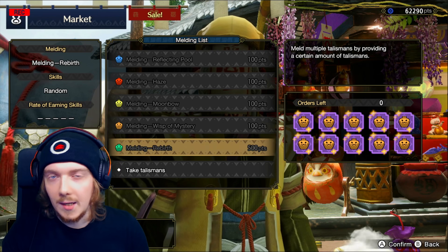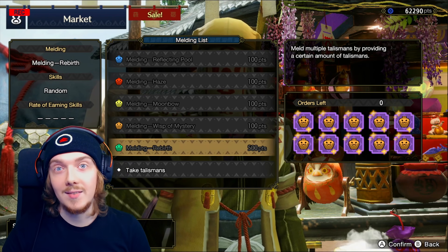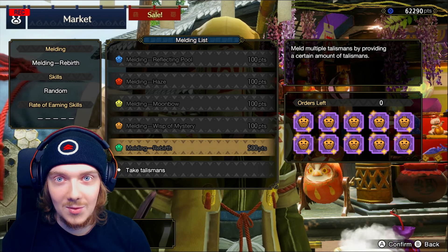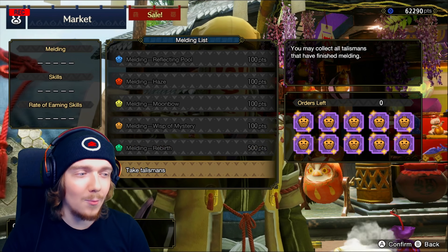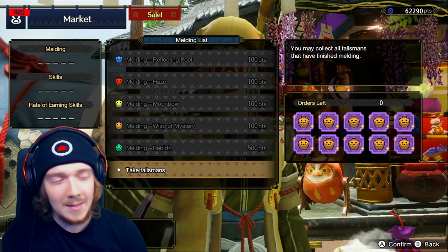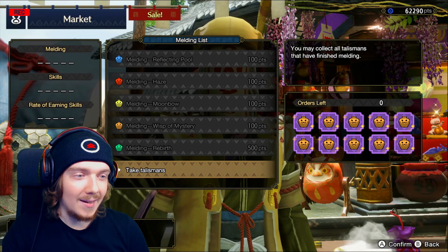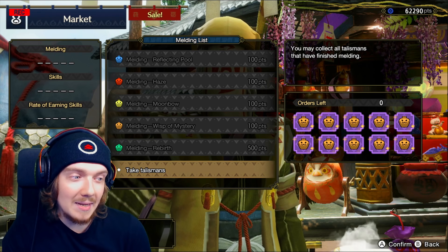The Rebirth one is to recycle your old talismans, so I'll probably be doing a bunch of rebirths after this. I've had pretty bad luck with talismans so far, so I'm really hoping we get some good ones. I really want a good Weakness Exploit one — I just want to see what we can get. There are literally 50 of them we're about to open, so let's check it out.